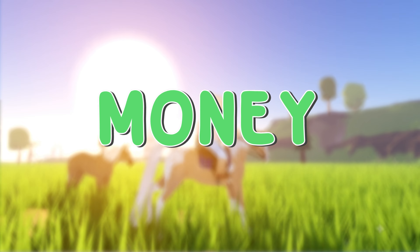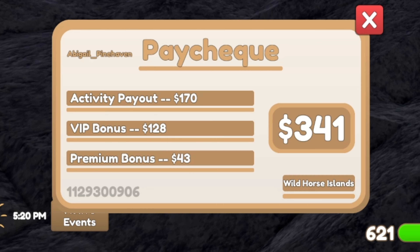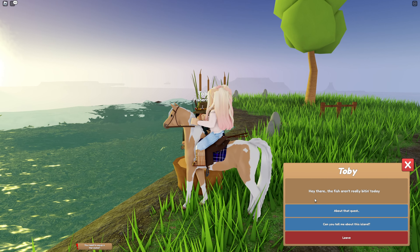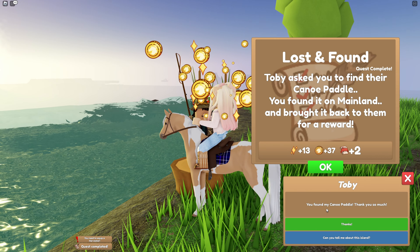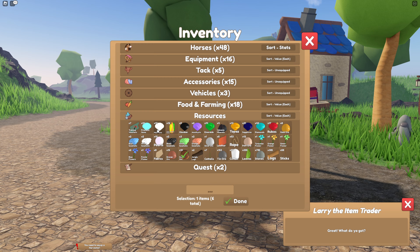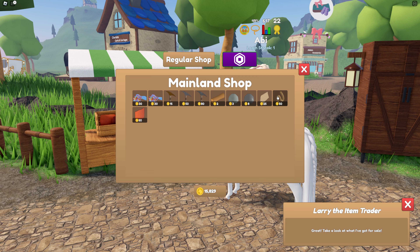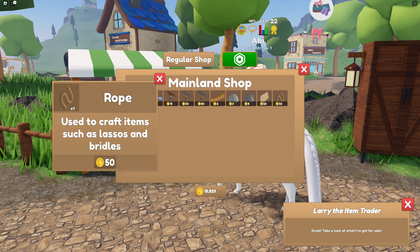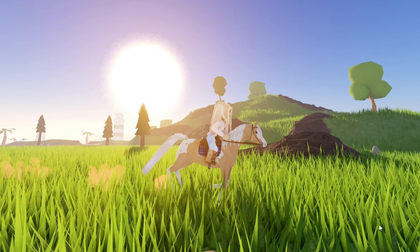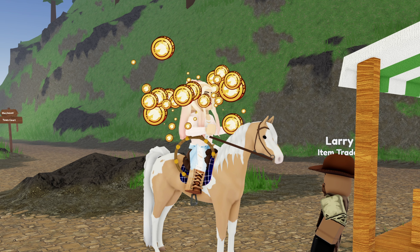Earning money in Wild Horse Islands is easier than it seems. Every 15 minutes you will get a check just for being online, and every 40 minutes you can claim 50 coins. Quests will also give you a little bit of cash every time you complete one. You can also sell horses, produce, materials, and even tack to Larry. Generally, selling horses is the best and fastest way to get money. Even though it costs 50 coins to buy the rope for the lasso, even basic horses will sell for over 100 coins. If you keep reinvesting in rope to make lassos, to catch horses, to sell horses, and so on, you will continue to make a profit.